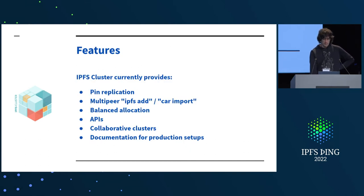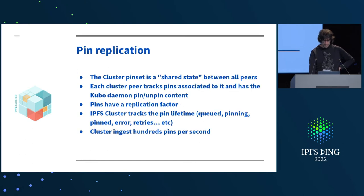What does it do? Pin replication. You can also do CAR imports and IPFS adds, but to multiple Kubo peers at the same time. It does balance allocations and exposes APIs. The idea is that every peer in the cluster has a shared pin set — they are all tracking that pin set and have that state between them. Every pin in that pin set has several options, among them the replication factor. Now they also have origins and things to support the pinning services API. Cluster tracks the pin lifetime, telling the Kubo daemon what to do.